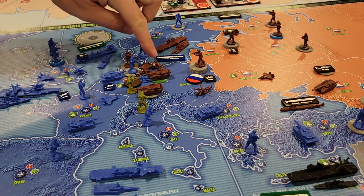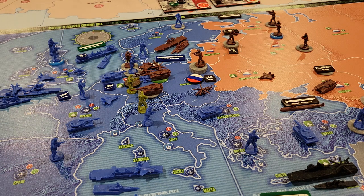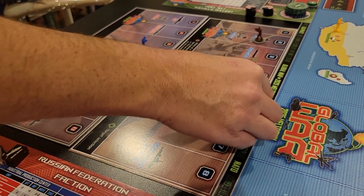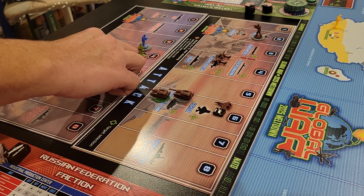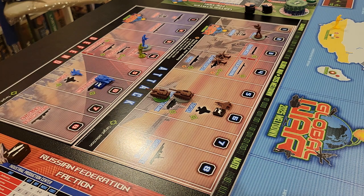I'm going to show you how drones work in this particular battle. This is a big battle — I'm going to set it up on the battle board and show you how it works. Here's the battle for Germany. We have drones in this battle. This fighter for Russia is going to use a drone, and this next main battle tank for NATO is going to use a drone. With drones, you roll two dice and take your best result.